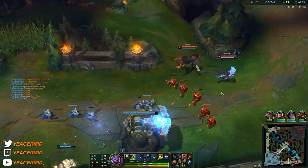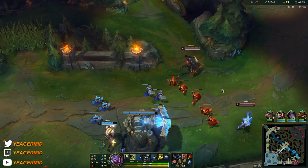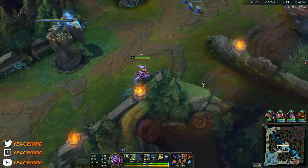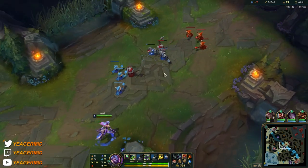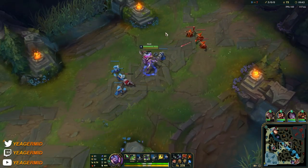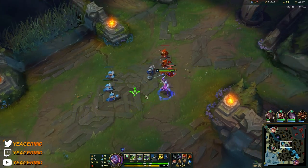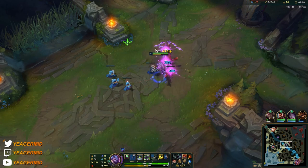Starting to build towards the Hextech Rocketbelt. But if they have a heavy tanky team composition, you don't pick Akali. If you're a first or blind picker, then you go into Riftmaker, because that is going to help you a lot more into tankier team compositions when you have that true damage.